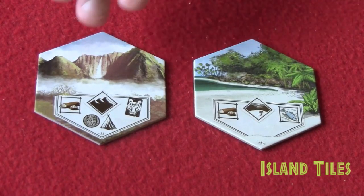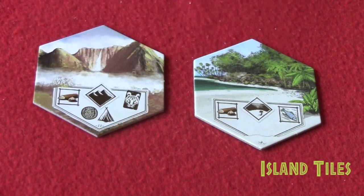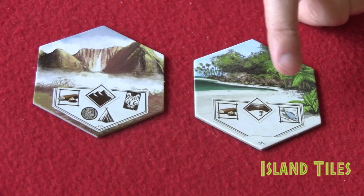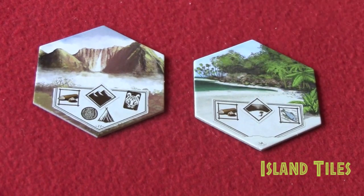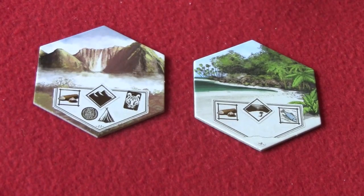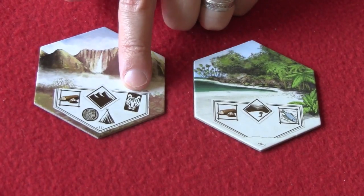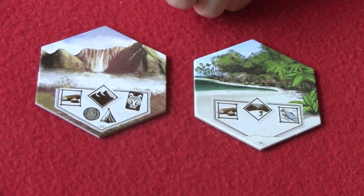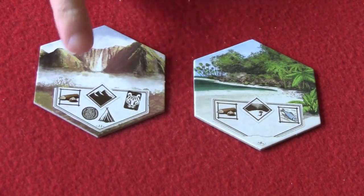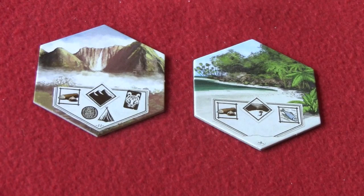As players explore the island, they'll be flipping over these hex tiles that indicate the different areas of the island. Each tile will show what kind of terrain type it is, whether it's beach, mountain, or other type. It will indicate the resources available on this particular tile, whether or not a beast card is added to the beast deck, whether or not a shelter is provided by this island, and whether or not any discovery tokens will be drawn.